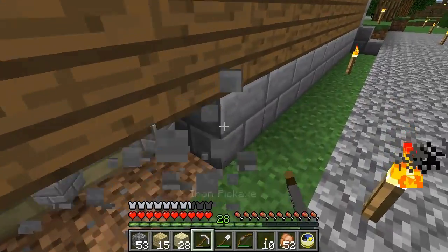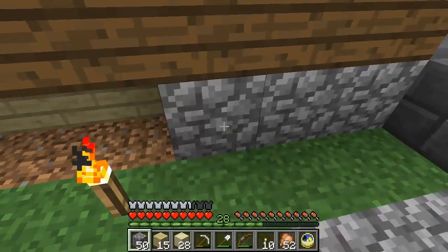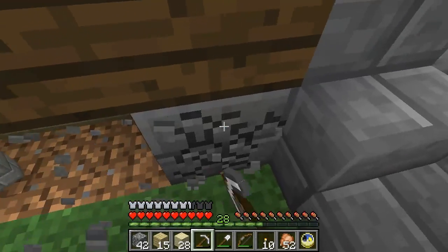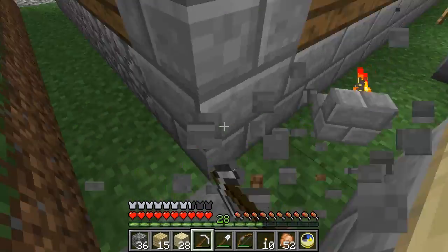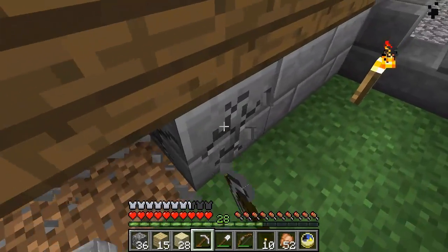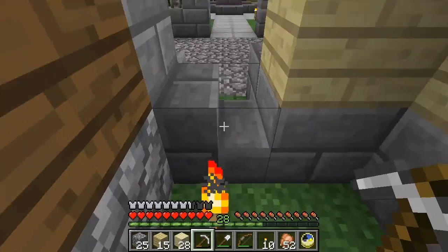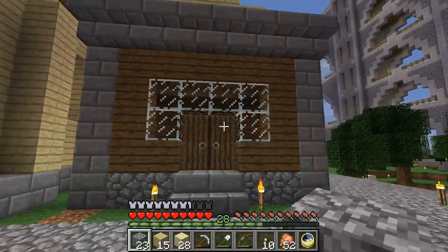We also need cobblestone stairs if we're going to do that. The thing with architecture is that when you build stuff you want to raise things above the ground — you want to differentiate between your building and the ground, otherwise it's like you're living in the ground. If you use the same material for the floor as for the walls it just feels awkward, it feels like you're living on the floor and that's not very sophisticated. You want to separate the building from the floor around it. Yeah, see — that's better, look at that, that's better.